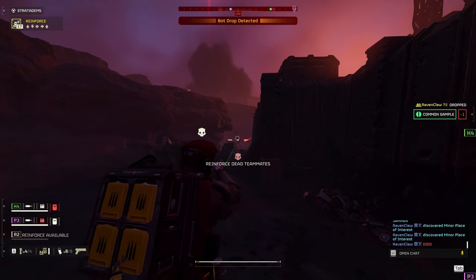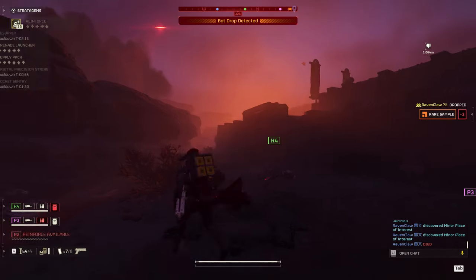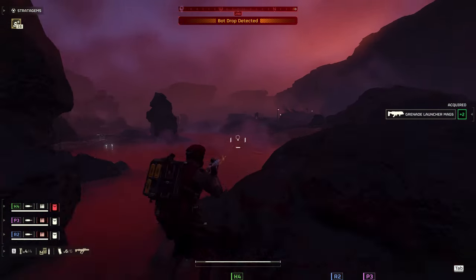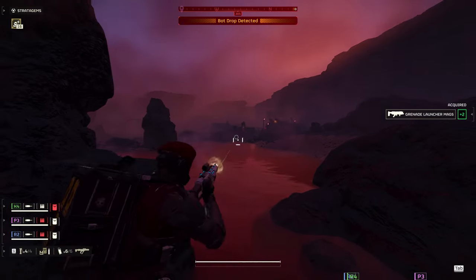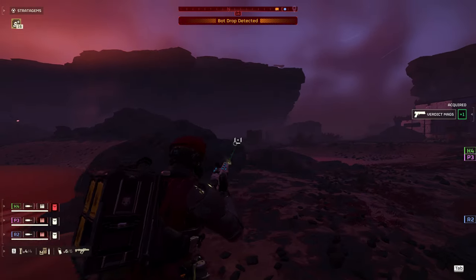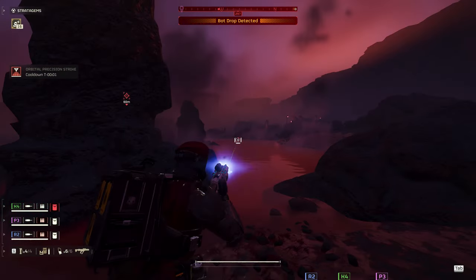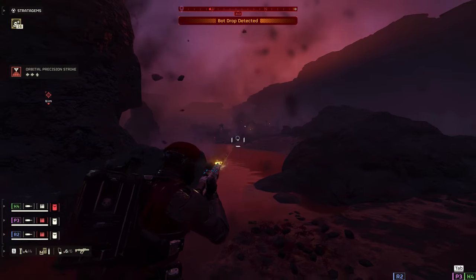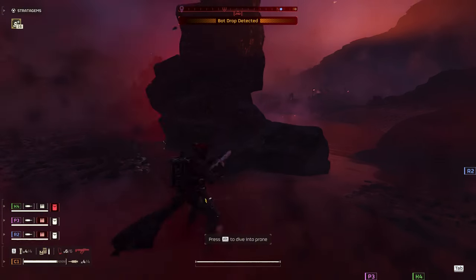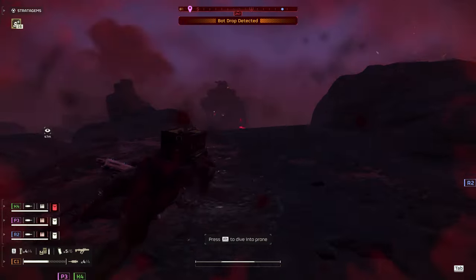I run up to try to take out the remaining few enemies, but this is a mistake. I really don't need to take out these devastators — they weren't going to hurt us. They're on the other side of a wall and we created a beautiful barrier of their corpses to block them from following us. I only get jogged out of it once I see R2 has died and hear my other teammates calling for reinforcement. Then a bot drop gets called in with a factory strider — I'm stuck behind a rock while my two other teammates behind me are covering me and shooting.